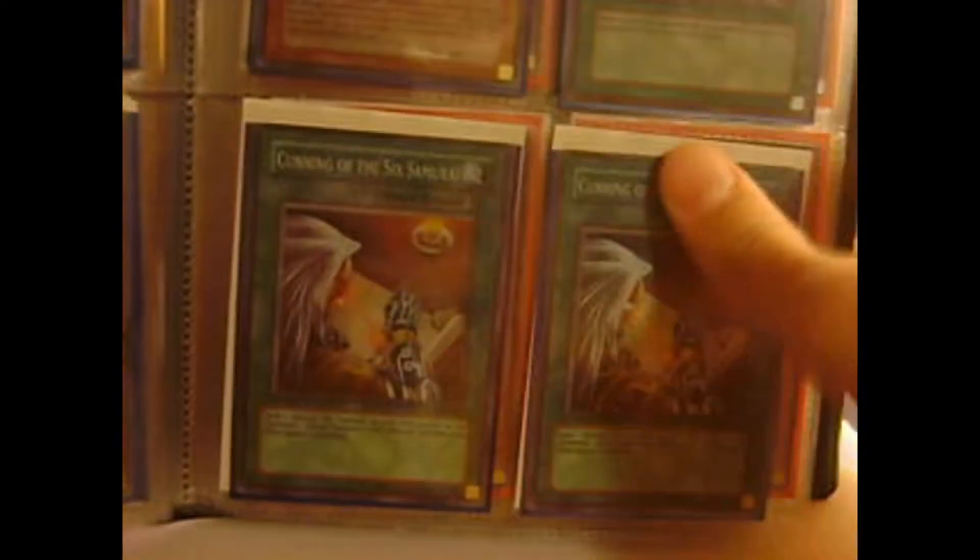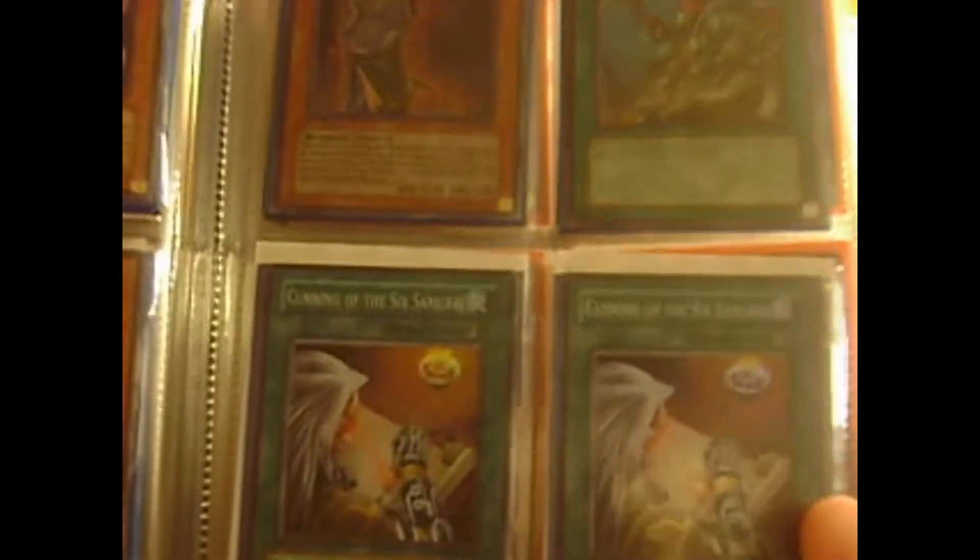Four Grand Masters — two Supers and two Gold Series. Two Great Shogun Shiens. A Hobby League Zanji — this is really rare, actually, and also awesome looking. Hand of the Sixth Samurai. Shien's Chancellor. Reinforcement of the Army, and two Cunnings of the Six Samurai. Two Deaths of the Six Samurai — Gold Series.